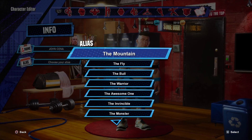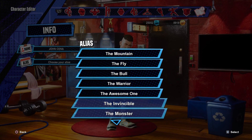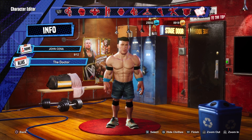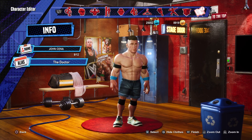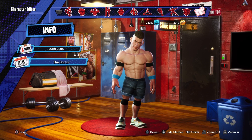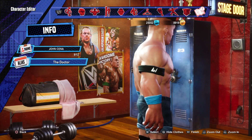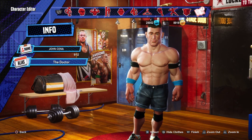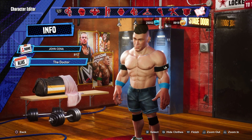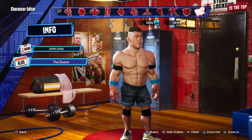Of course, the name is John Cena, but for the alias I'm going to find something that closely resembles his character. I went with The Doctor, because as you guys know, he's called himself the Doctor of Thugonomics for years - not recently, but there we go. That's what I went with. You can find something better if you want - all the power to you. And there is John Cena. Not too shabby, looks pretty good. If you showed a little kid and said 'hey, you want to play as John Cena? Here you go' - that looks like John Cena to me. Pretty convincing.